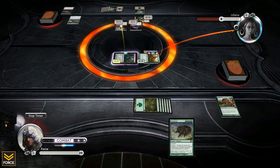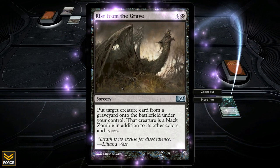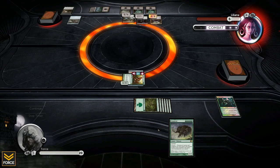I'm at 20, Liliana is at 1. She plays a spell that puts a creature card from the graveyard onto the battlefield under her control, and she reanimates my 4/4 to gain 4 life. Then attack phase — she swings for 2 and pumps it up to 5.